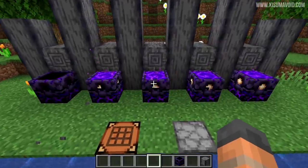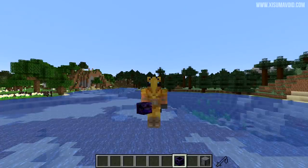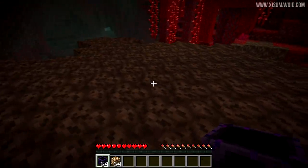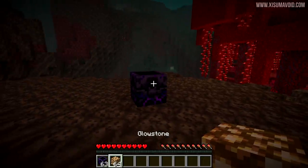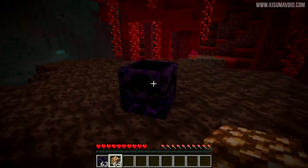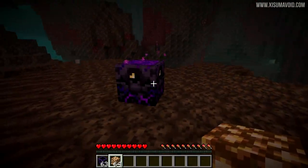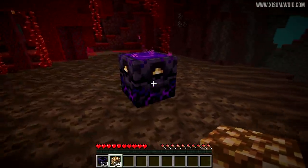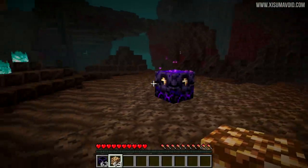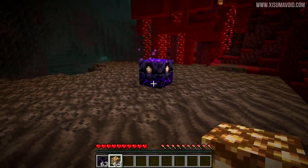As for the Respawn Anchor — don't use it in the Overworld, it's for the Nether. We're going to see this in action now. When you put Glowstone inside of it — which is the currency to use it — it makes really cool sound effects. It allows you to respawn inside of the Nether. It gets brighter each time you add Glowstone to it, so it can be used as a light source and generates particle effects.